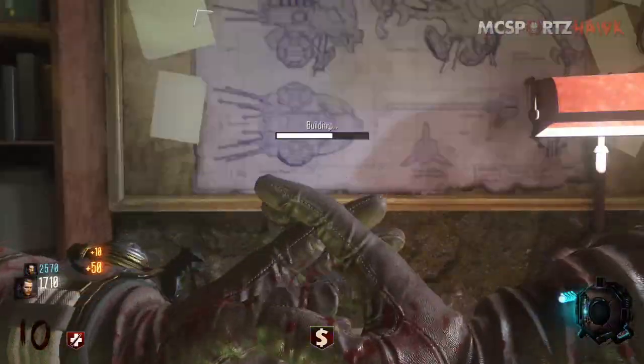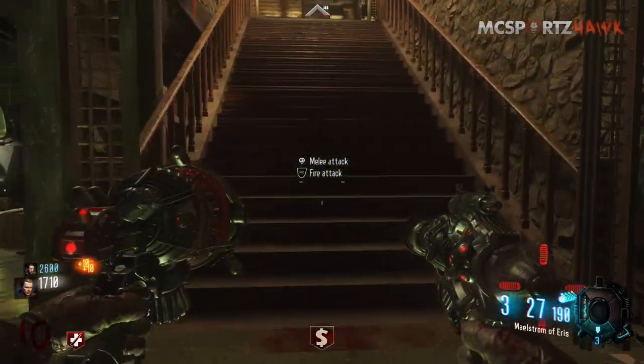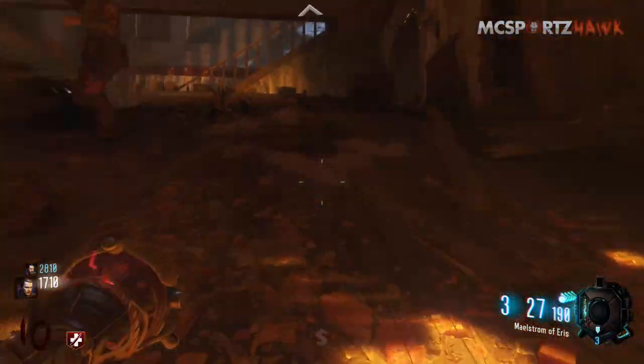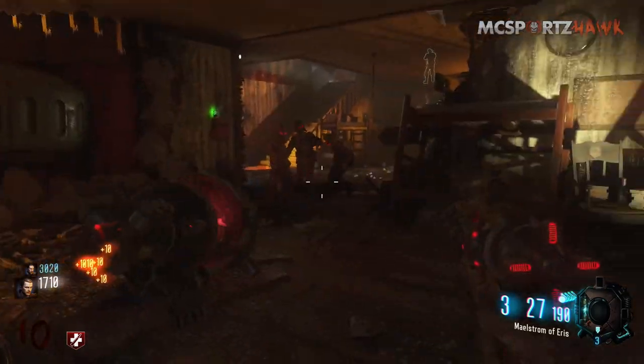You then want to go over to those tubes and make sure the zombies don't destroy it — kill the zombies around that tube before they can destroy it. Once you complete those, they will activate and open up and give you a part. You can see right there in the bottom of our HUD display there are three different parts you will get from doing each of those three different colored tubes.